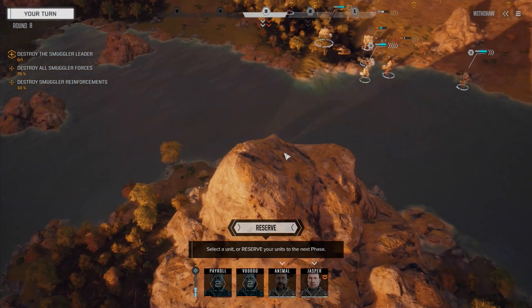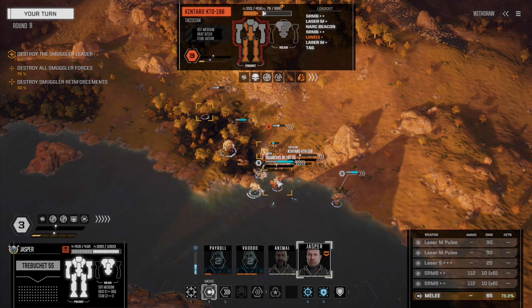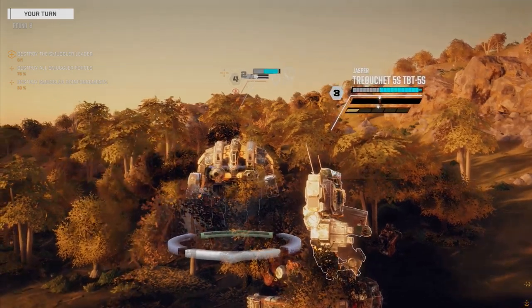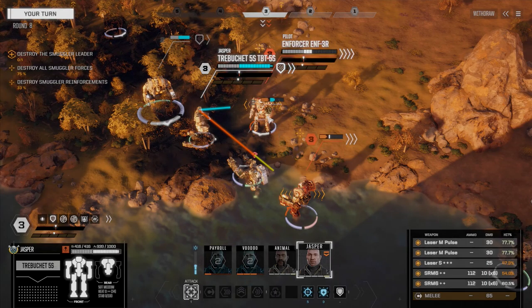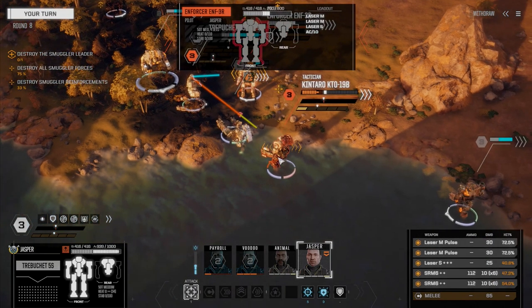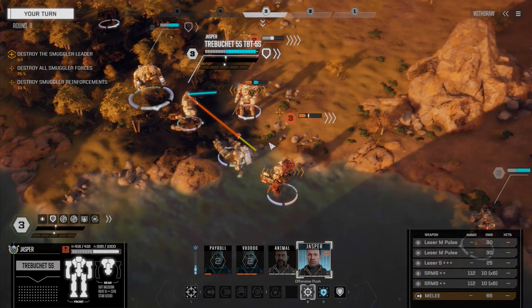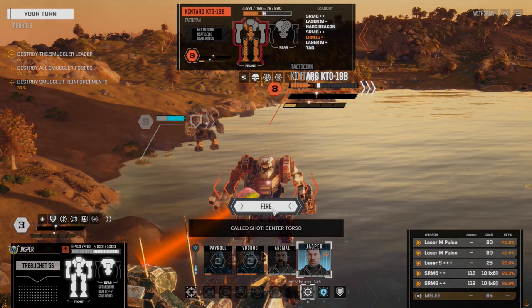So who's the scarier of the two — this guy or this guy? We've got to push one of these guys back. This guy's a pilot, this guy's a tactician. We're going to offensive push the Kantaro — going to go for a CT and fire everything, hope we kill him.